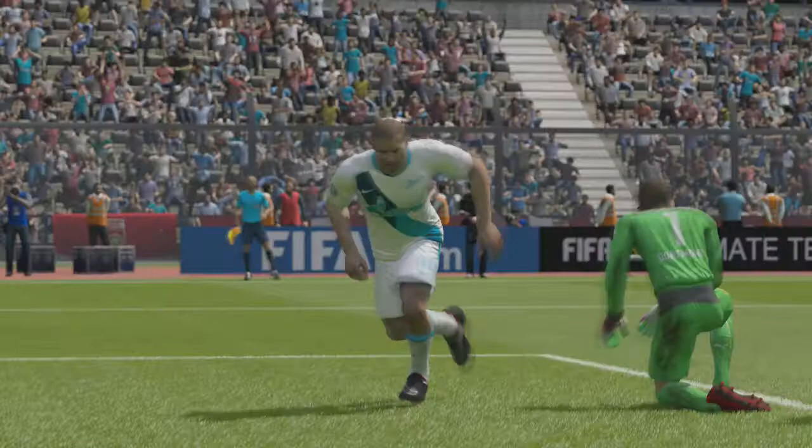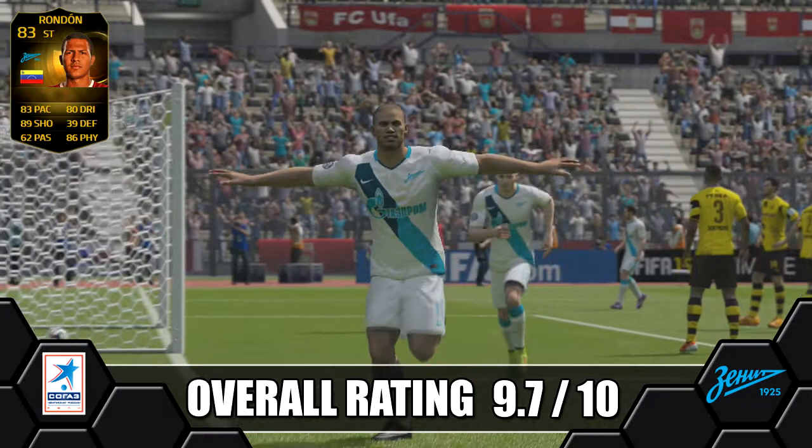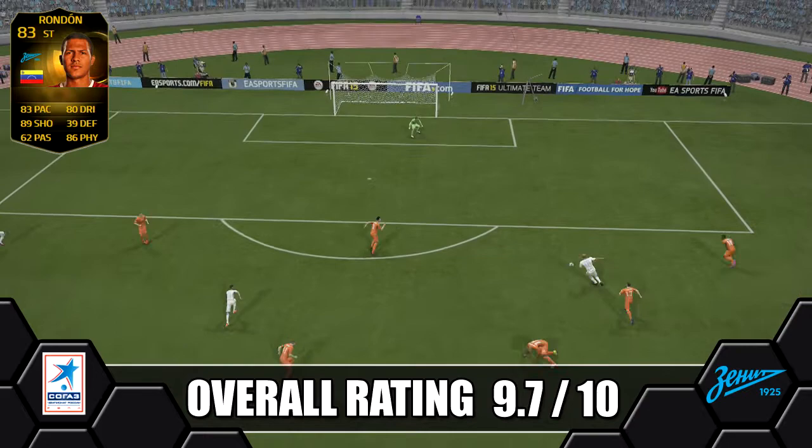So overall we're giving second in form Rondon a stunning 9.7 out of 10. He does make an amazing striker in game as we said — makes a great all rounder, has the pace, dribbling, strength, skills, finishing and an aerial threat to top all that off as well. Easily one of the best strikers I've used on this game and the most enjoyable to use, especially with his strength. It is great getting through on goal and not getting dispossessed by a pacey fullback or winger charging in and knocking you off the ball. He's like a battering ram up front.